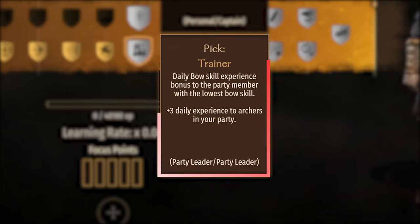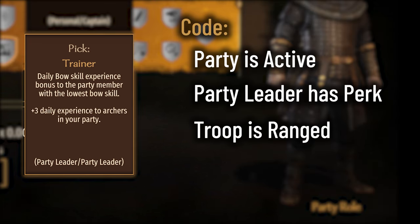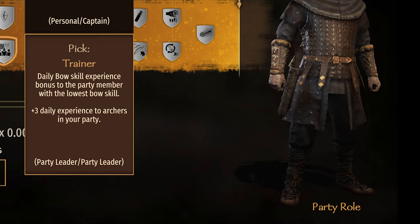The Bow perk, Trainer. The description says: plus 3 daily experience to archers in your party. The code says it will trigger if the party is active, the party leader has the perk, and the troop is ranged. It checks that the troop is in either the ranged or horse archer default groups, which includes bow and crossbow wielding troops. If the troop meets these criteria, they will receive this XP bonus.